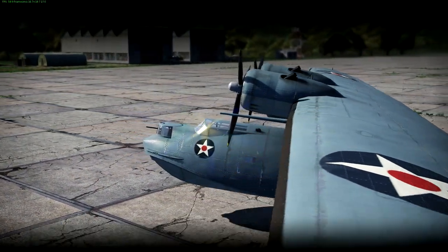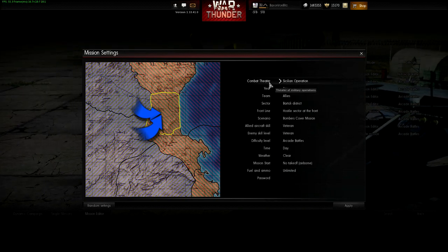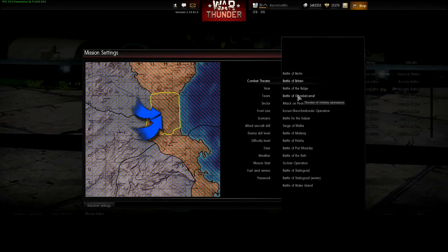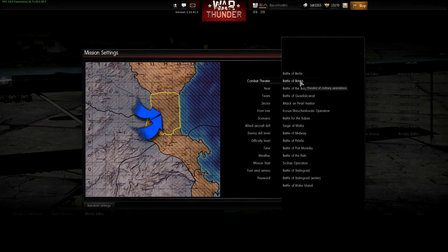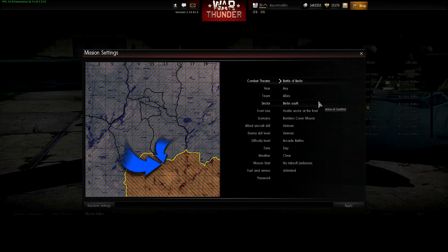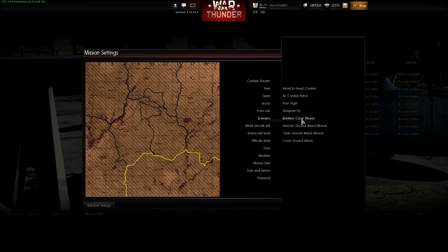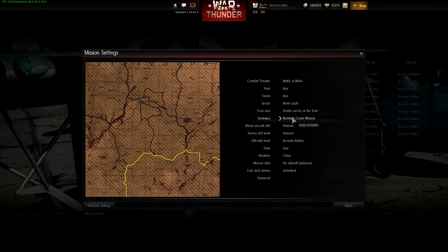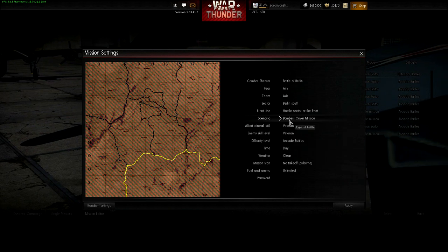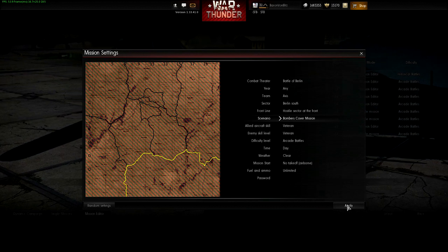Go to Game Modes, hit Missions, and then in the bottom left hit Mission Editor. Then you'll choose the operation — basically you have to choose the operation to decide which two nations you get to look at. We're going to start with the Battle of Berlin, which will be Germans and Russians. We're going to play on the Axis side, and we're going to do a Bomber Cover Mission. The Bomber Cover Mission means since we picked Axis, we get to pick both fighters and bombers for the Axis, and only fighters or interceptors for the Allies.